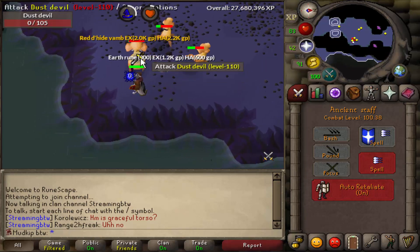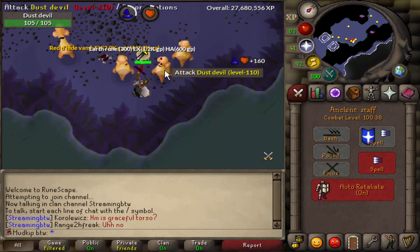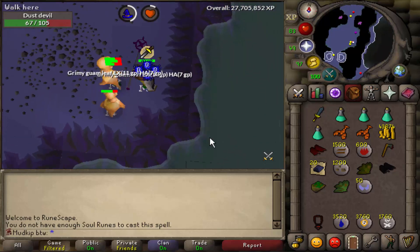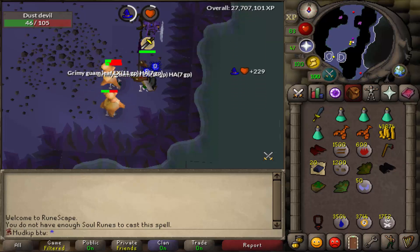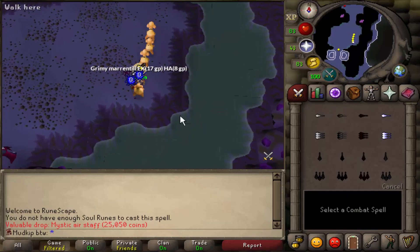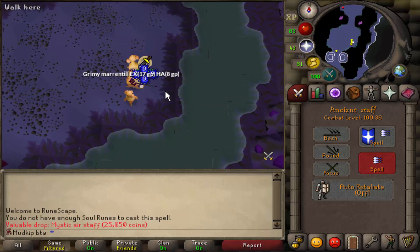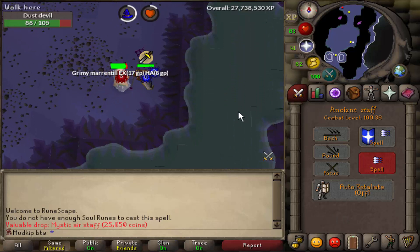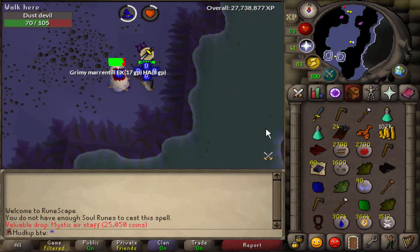Right here we got the first red dragonhide bracers on this account, which are completely pointless though because we've got barrows gloves now. After I was here for just a few minutes, I figured out what I had to do to actually clump them together. They're all standing within burst range of each other. If you start running back and forth in a weird pattern, they pile up on top of the same spot and you can start bursting them. Sometimes they'll be on two different spots, but either way they'll be right next to each other so you can burst all of them.